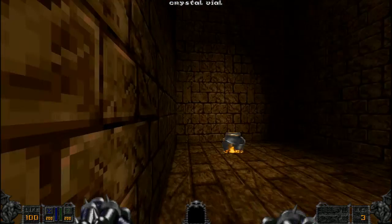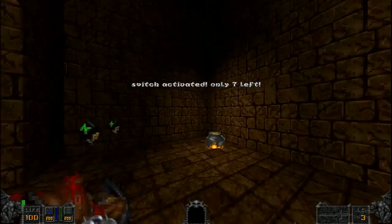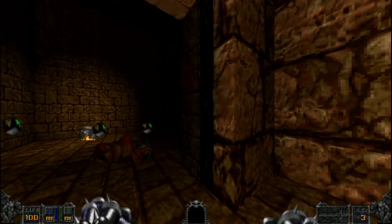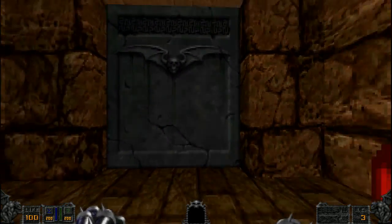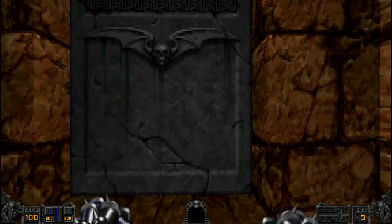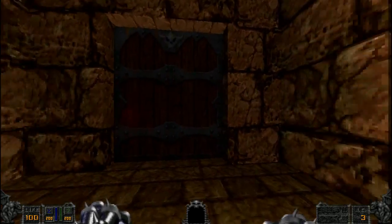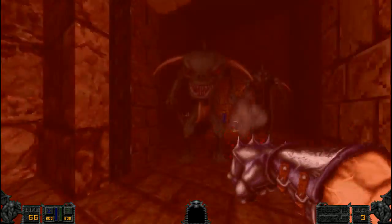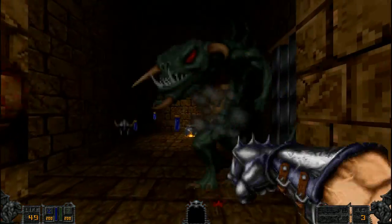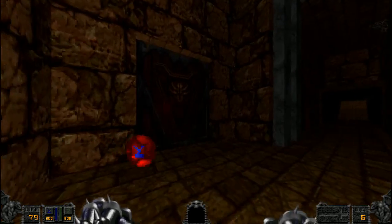This room looks kind of cool with the light, but is there a purpose? Oh, there's a switch. One thing I like to say is in the original game and most fan maps, this door texture is not used for doors you can just open — it's used for switch-activated, remote doors. This beginning part is not very balanced because I don't have a weapon. I need an axe.